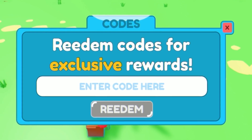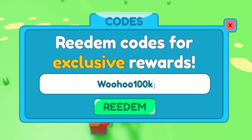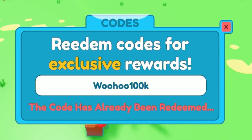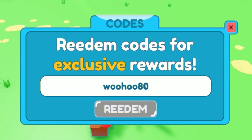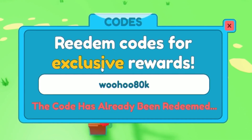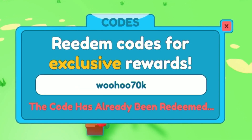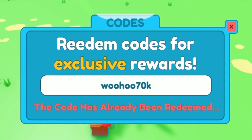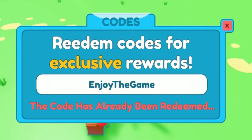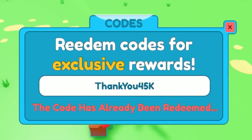Next we have the code 'woohoo100k' — redeem that now. After that, the same but '80k' instead of '100k', then '70k'. Redeem those now. Then we have the code 'enjoy the game', and after that redeem 'thank you45k'.